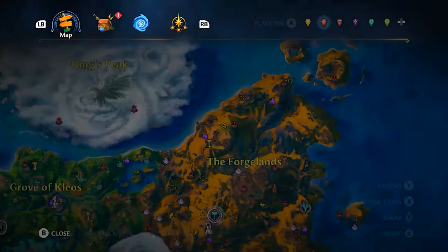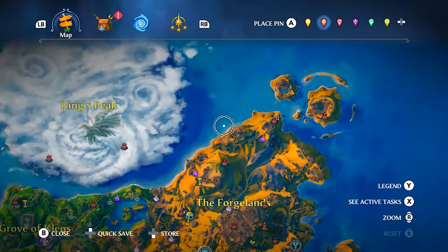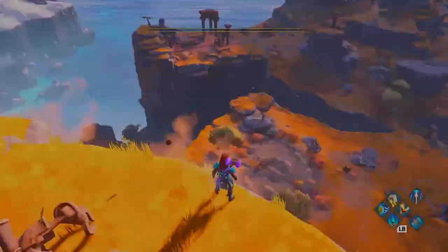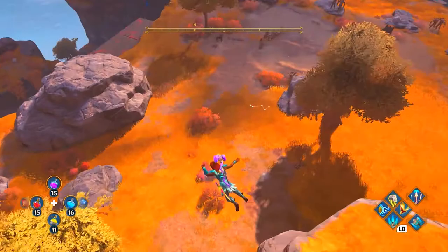There is a Tartarus pit nearby so be very careful not to get too close. You'll need to unlock the Forge Lands to access this location. As you can see on the map, it's near the edge, all the way at the top — pretty hard to miss. Once you pass those statues and the nearby fast travel point, you know you're close. Again, we're going to turn invisible to make it easier.